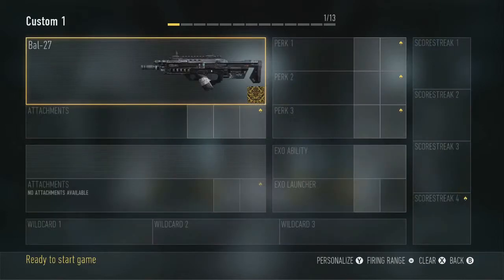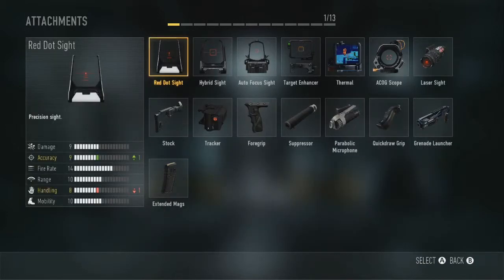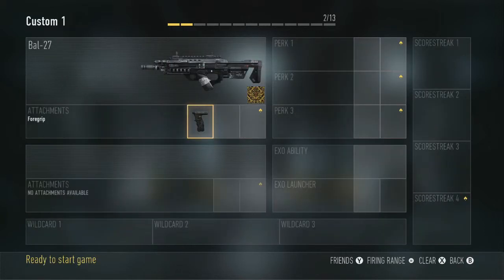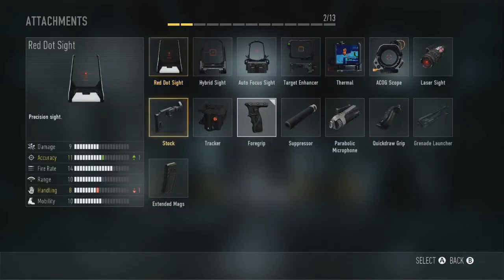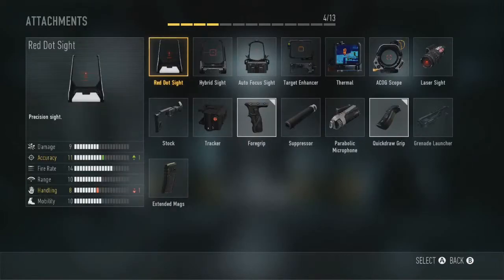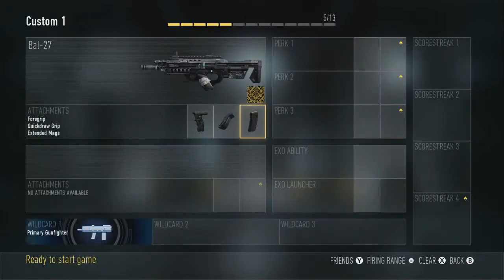Just the standard one — I don't have any variants or elite variants of it. So this is what I run: I run the 4 grip, gives it plus 2 accuracy. Then I run the quick draw grip to ADS faster, because then you always have the advantage. Then as a third attachment I have extended clip, so you don't lose a gun battle and you don't run out of bullets.